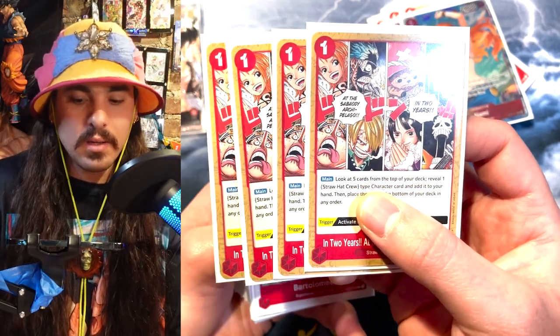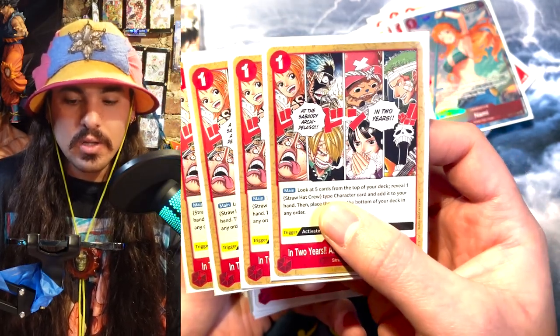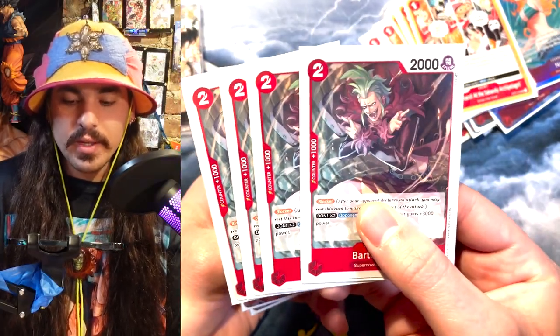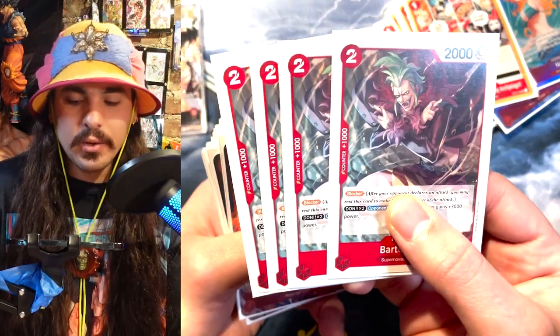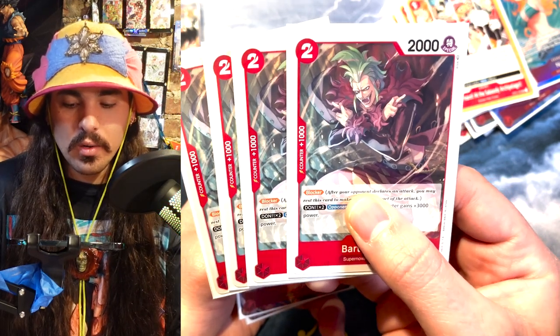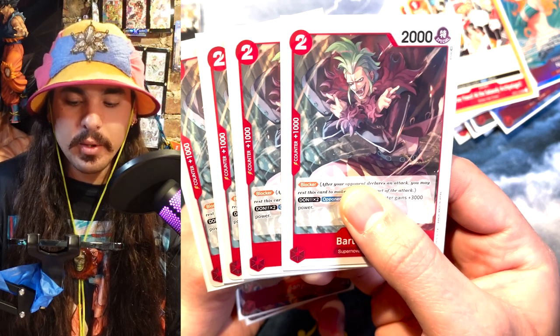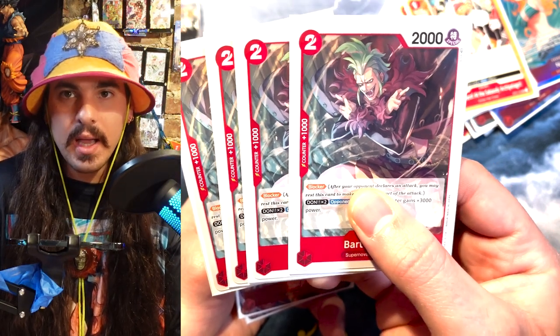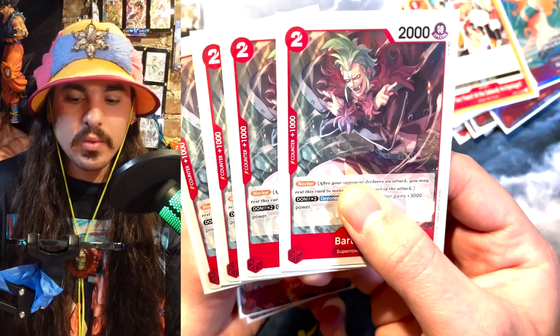Also if you have it in hand and you need to dig, you can just pay one and search for a card you need. I'm playing four Bartolomeo — he's a really interesting blocker. Even paying two to get out of an attack is just strong. He also gets around Robin because if you put two DON on him on your opponent's turn he's going to be a 5k blocker, and Robin can't pop him on swing.